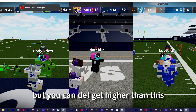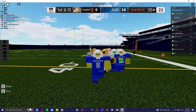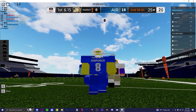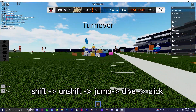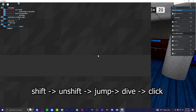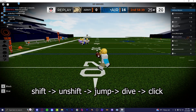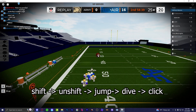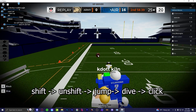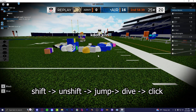To do the whole angle late click thing, all you do is get into shift lock, unshift, and literally jump right after you unshift — don't wait. Then you dive, and you just click. Basically late clicking is: you dive, you click after you dive.